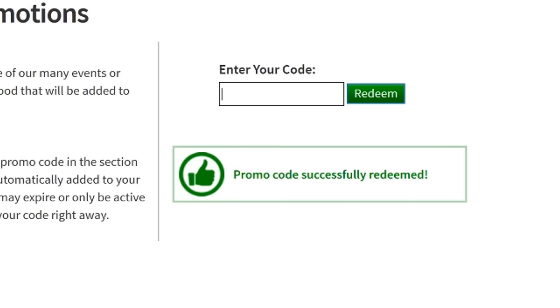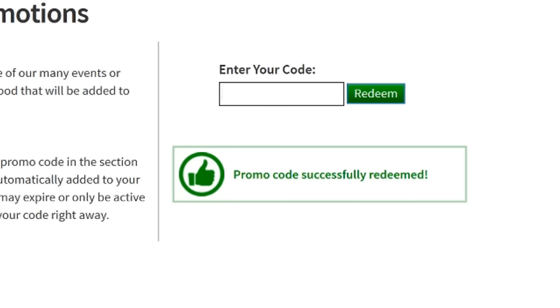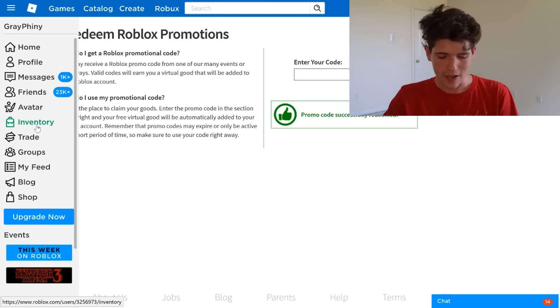We're going to redeem that one — so that's the third one. Now we go to Retro Cruiser — this will be the fourth one. Fourth one successfully redeemed. And now the last one, which is Happy Camper. Redeem — boom! Five promo codes successfully redeemed in this video. Now guys let's go actually check them out!